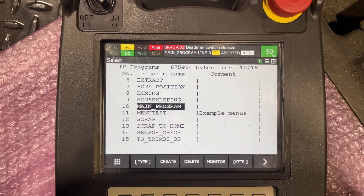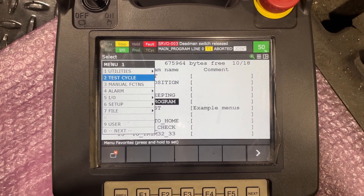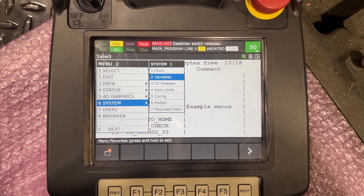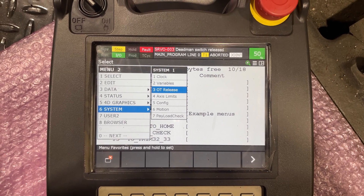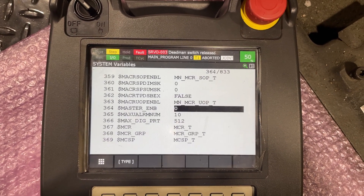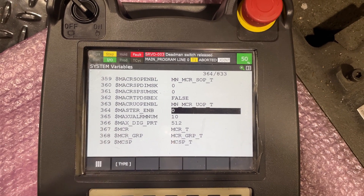I want to master my robot, but when I go to Menu 0 > System, I don't have the master and calibration option. To get that option again, I go to Variables, and in my robot it's number 364.